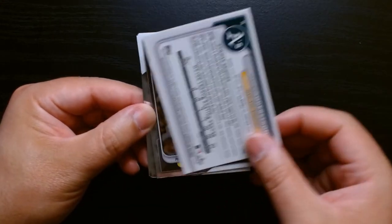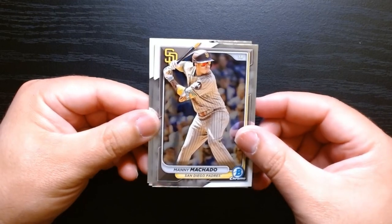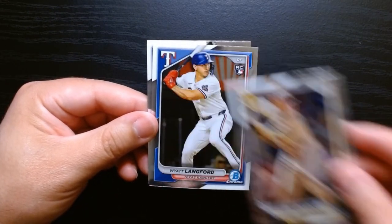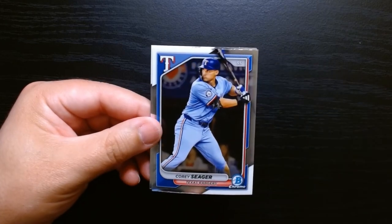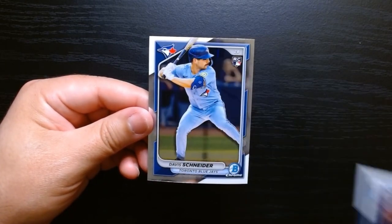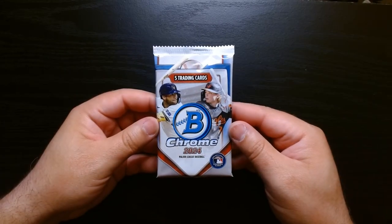Tyler Soderstrom — here's the back. Of course we also want any parallels and insert stuff like that. Machado. Wyatt Langford on the rookie — that's a good rookie to get. Corey Seager, and our final card: a rookie of David Schneider. Second pack, let's go!